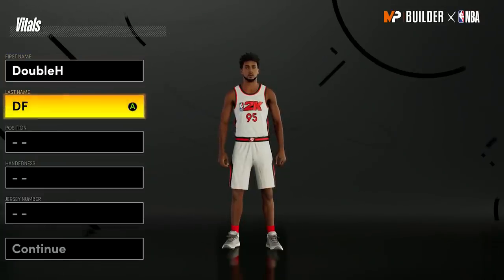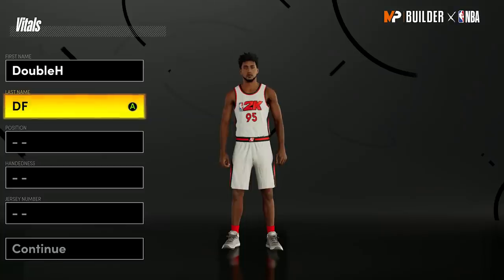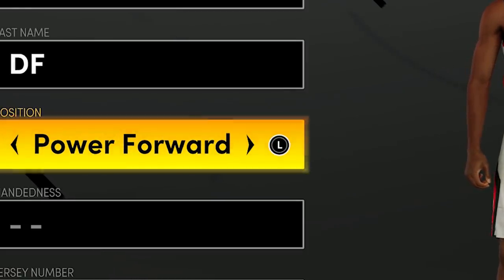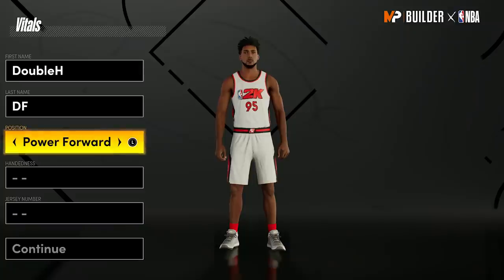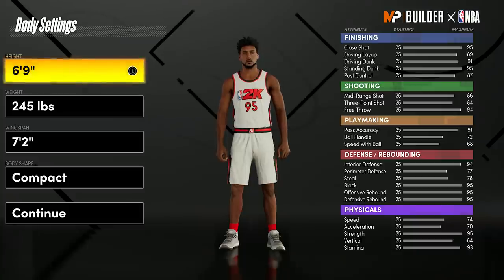All three builds are inside and outside — they can do everything. If you make an inside build that can't shoot, you're missing out because the build system is so overpowered this year. Also, power forward is the same thing as center in the park, but power forward is actually better because you unlock more badges — more shooting badges and more things overall. So go power forward.